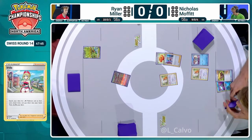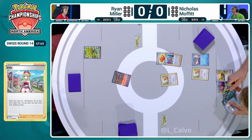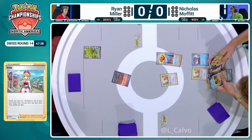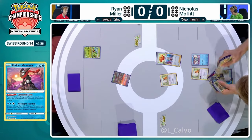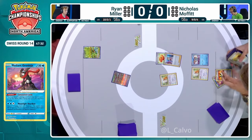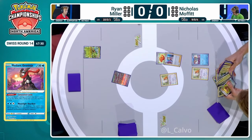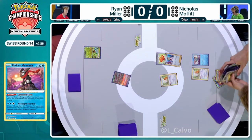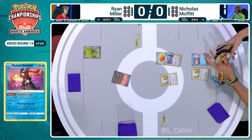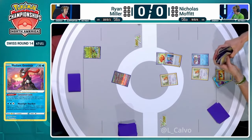Generally when you get this late in the tournament, you have a pretty good read on what the other top players are playing. Right now it does not really look like a Regidrago deck, but if you've had a little spy, people do tend to be talking as well — friends who have played against particular players might give you a heads up. Interesting — going for Ultra Ball instead of the Earthen Vessel here. Maybe it means Nicholas is going to have a slower turn and just hold off, save this Ultra Ball for the Bibarel.